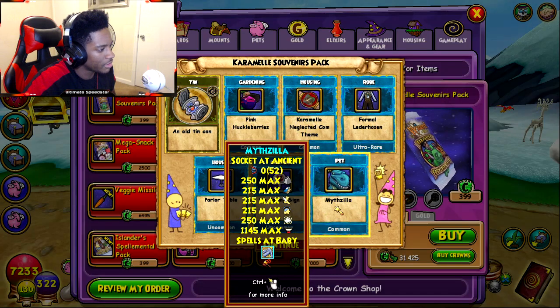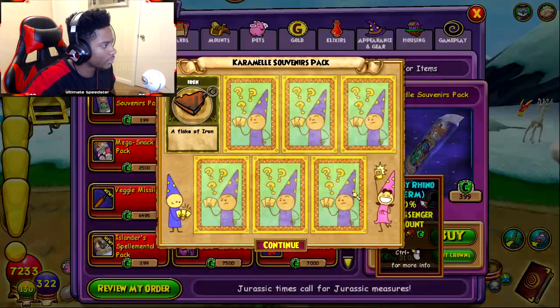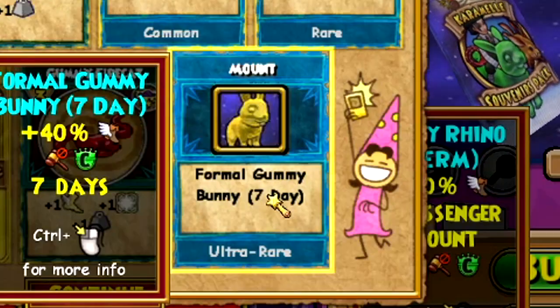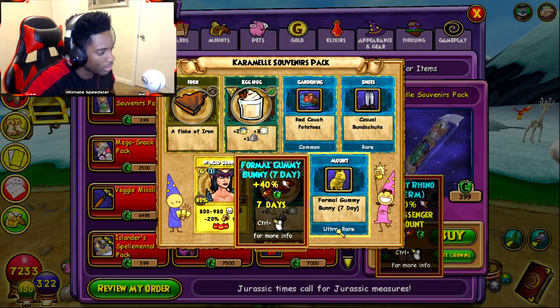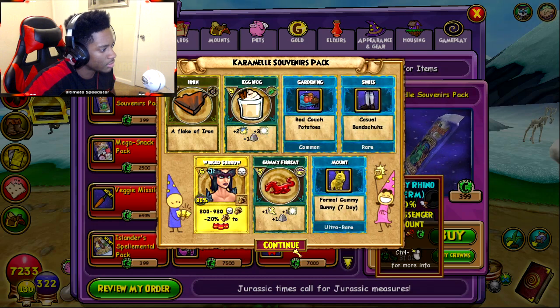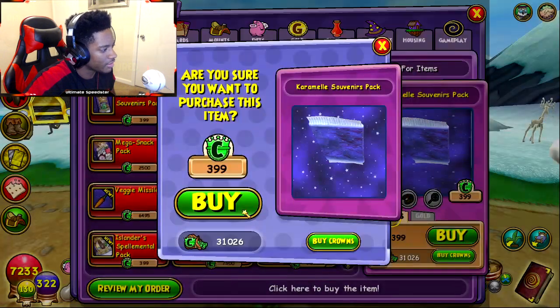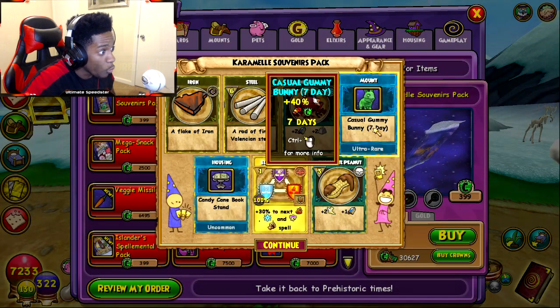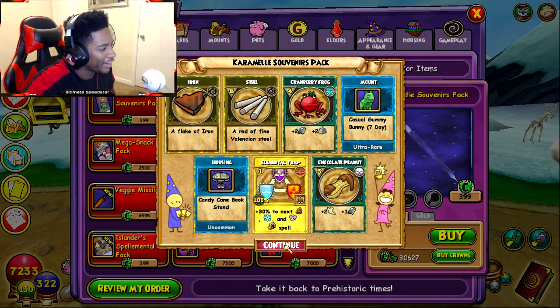Couch potatoes. Oh, we got the seven-day ultra rare — it's the Formal Gummy Bunny! 40% speed. I wonder if 40 is the max and if the permanent is like 50 — I don't really know. We got the seven-day again.